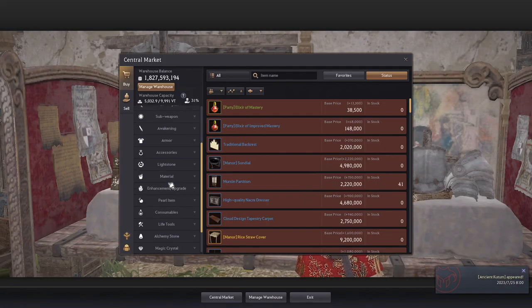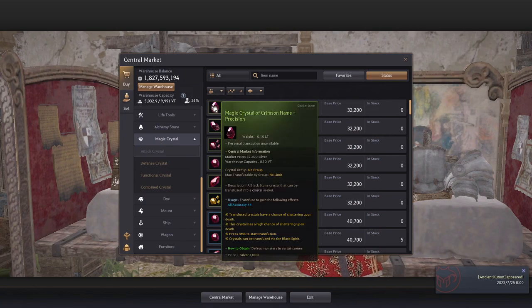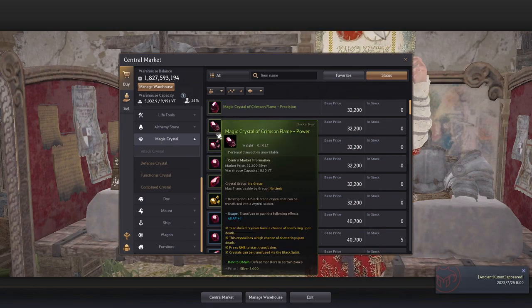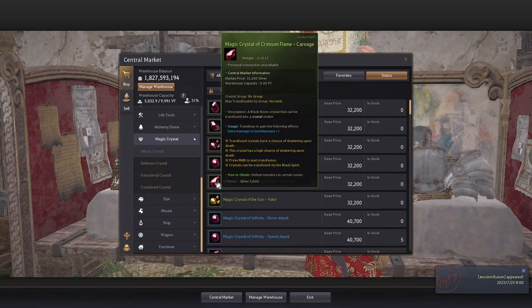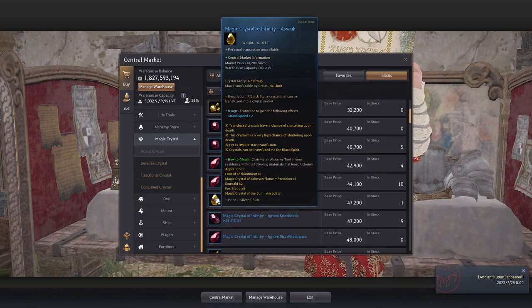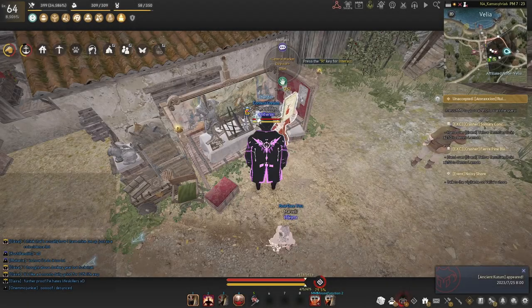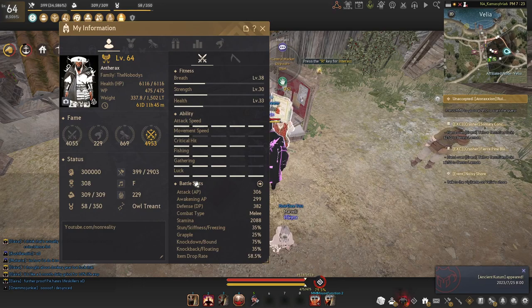On the central market, sort crystals by price and you can find really cheap ones — they may be sold out but place an order and they will fill. For example, there are attack speed +2 crystals, so slot three of those to reach level five attack speed. Then find crit hit +2 crystals and slot three of those. Now you have level five attack speed and level five crit hit, which is the bare minimum I'd recommend for a new account wanting some extra buffs.